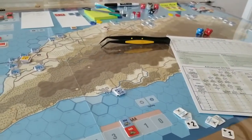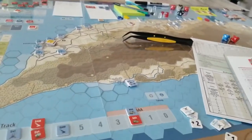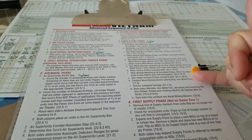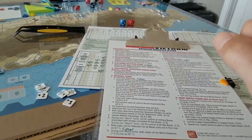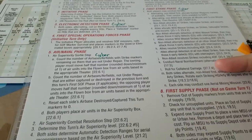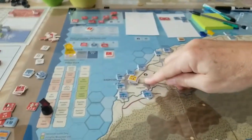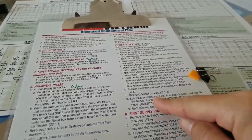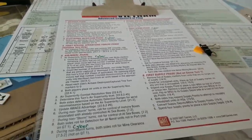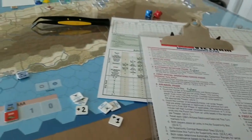That completes the first strike phase. Non-allied strikes including ADF are done. No naval bombardment since no Chinese naval units are in the all-C hexes. No collateral damage since nothing was damaged. No headquarters or artillery strikes since no land units are engaged. No aerial mining this turn. Now moving on to the first supply phase.